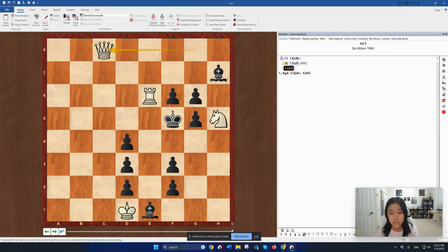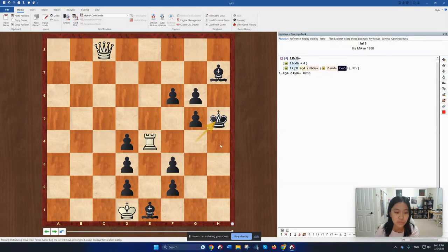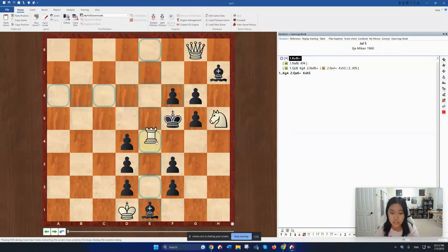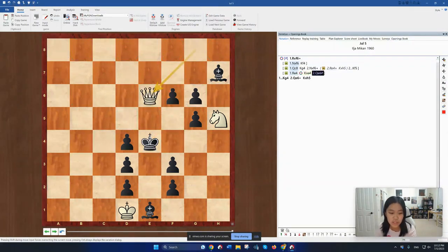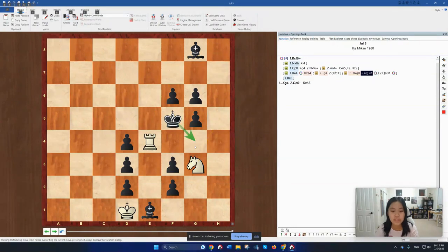Queen c8 looks very hopeful — threatening maybe some discovered check somewhere. But unfortunately, after king to g4, White still has nothing. If knight takes f6, the king runs back. And if rook to e4 discovered check, then Black can still run to h5. Therefore, the correct answer is rook to e4, guarding the g4 escape square. If king takes e4, then queen e6 is checkmate — the king is blocked by all their pawns. After rook e4, if Black instead tries to play g4, then queen d5 is still checkmate. Finally, if bishop takes g8, then knight g3 is checkmate because this escape square has been covered.